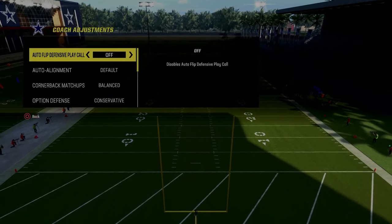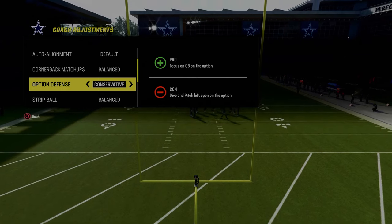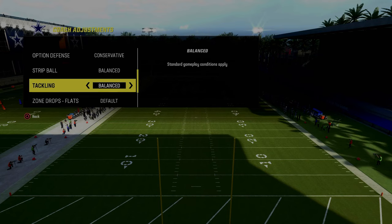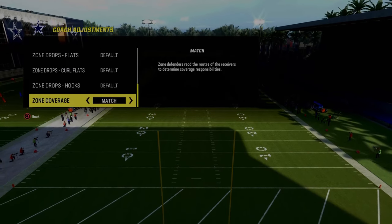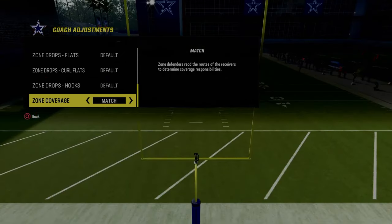Auto flip defense play call is going to be off. The most important thing when defending spread is to make sure your option defense is on conservative. The reason why is because a lot of people that run any kind of 2x2 spread like to run inside zone and read option — we have to be able to stop that. Also put your zone coverage on match.